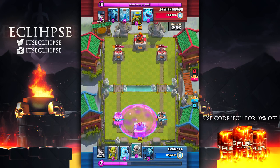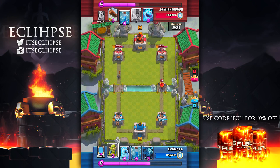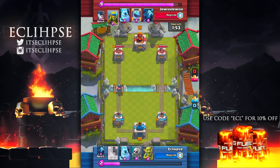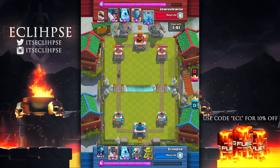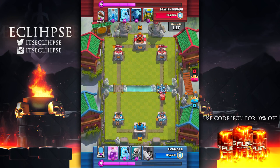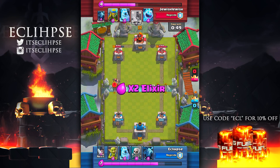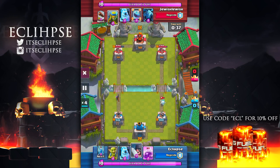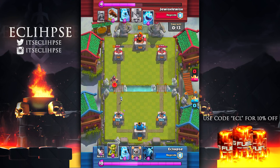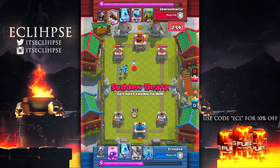For the first half of this video, we're gonna be focusing on the executioner glitch. For those unaware, there's a glitch where the executioner's axe will actually go across the entire arena. I'm speeding this up because JewishLewis and I did this for like 30 minutes and we only got it to work once. Essentially, you have to put an air troop on top of the executioner as he's about to lock on to another target. The main goal is to put minions down on top of him as he's about to lock onto the tower.